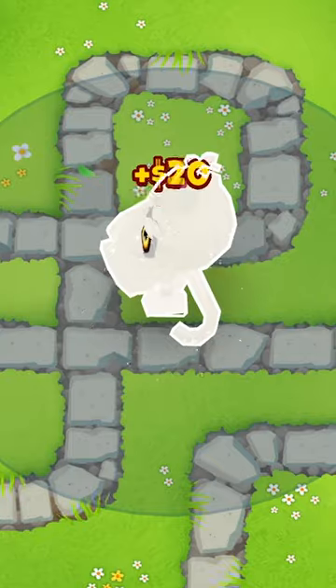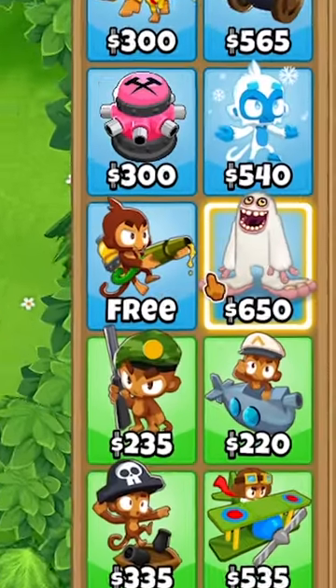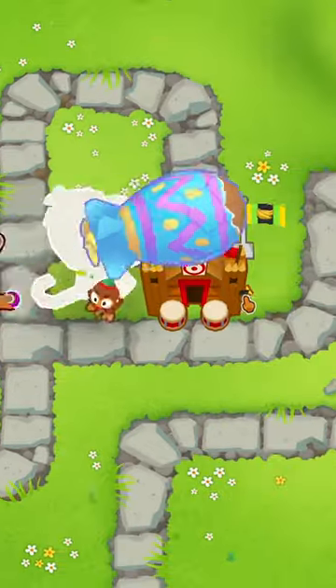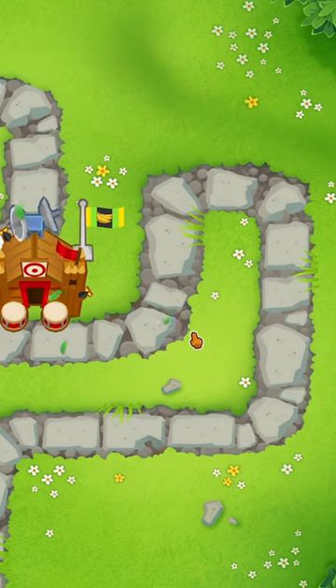Look at that! He's generating over $10,000 a round! Lucky for us, he's also a primary tower. Let's buff him! Let's see if this guy can defeat a MOAB. Oh, easily!